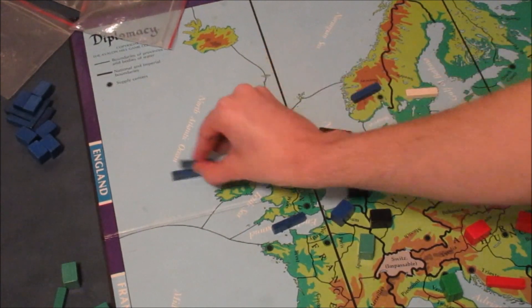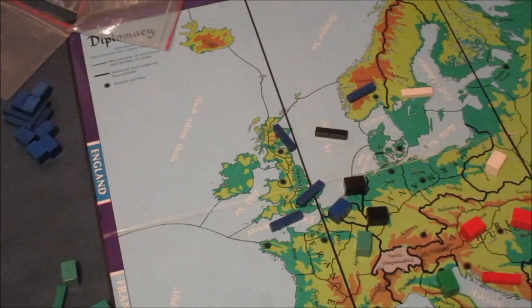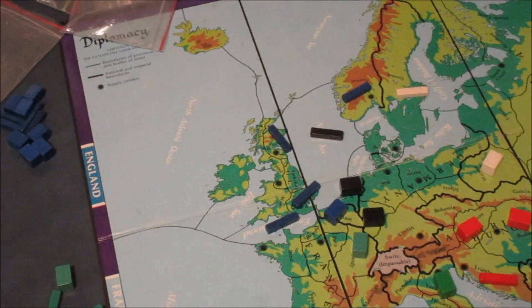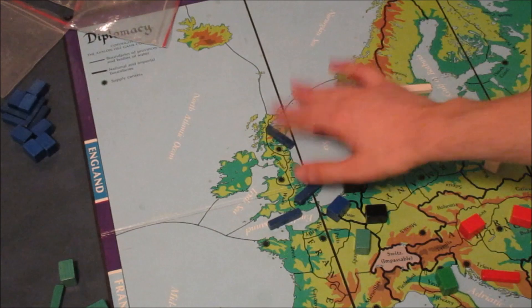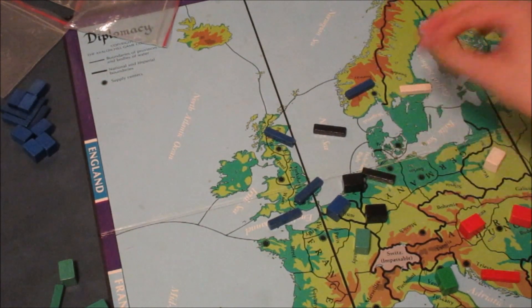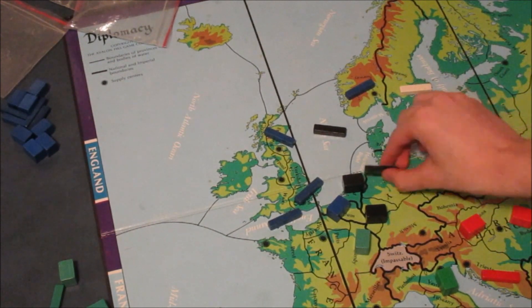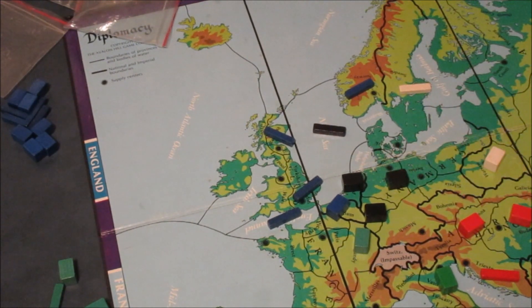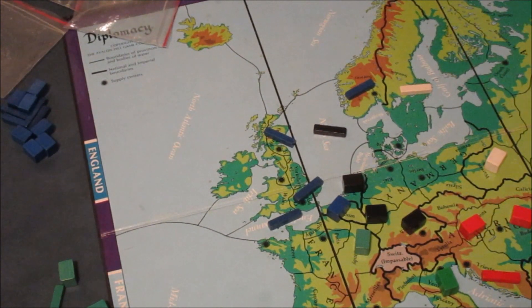Build fleets in London and Edinburgh. Never build in Liverpool unless you get three builds, because Liverpool can only go to the Northern Atlantic or the Irish Sea. In that position, you're a much stronger England. Even if Germany makes the choice to build as a fleet, they're effectively landlocked and that won't help them. Germany would much prefer an army, preferably in Munich.